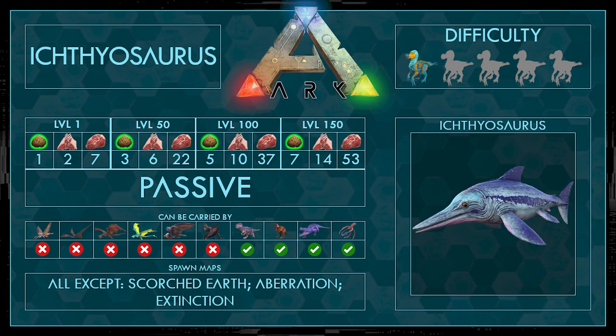First of all, the taming stats. It's a passive tame so we don't have to knock it out, but as food we can use Kibble, Mutton, or normal meat. It can be carried by a Megalosaur, a Procoptodon, a Caprosuchus, and the Tusoteuthis. It spawns on all maps except Scorched Earth, Aberration, and Extinction, and the difficulty is 1 out of 5.